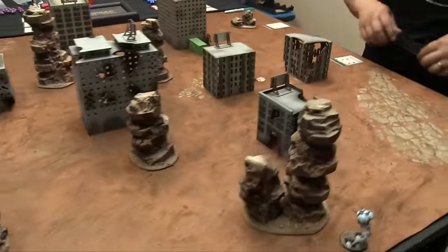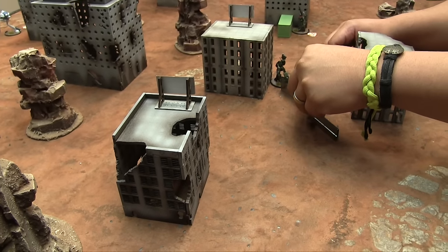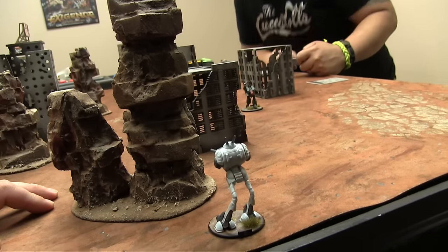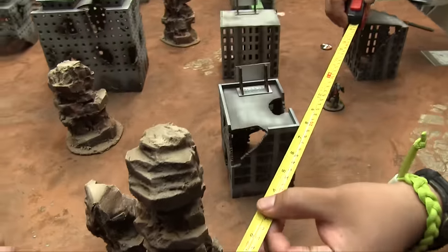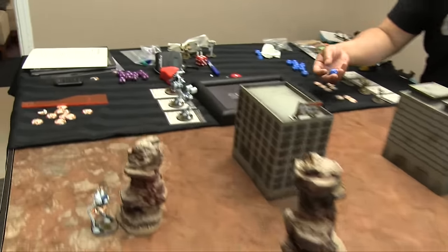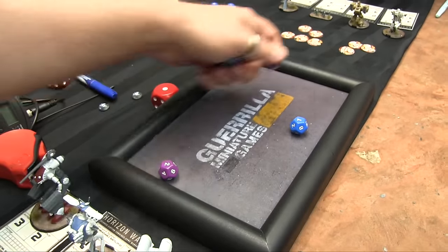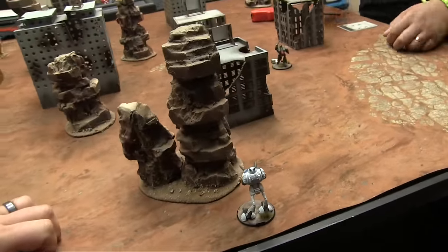Jan activates his melee Spartan with a patrol move and shoots with half firepower — 2 dice, needing 18 to hit at 15 inches plus armor 3. The dice don't quite add up and I cancel one with my defense, so it's a miss. His second action is a full shoot — 4 dice still needing 18. I roll double 5 on defense and cancel nothing, but the pool adds up to exactly 18, scoring one hit. I apply it by reducing my movement down to 3 and marking a damage point.